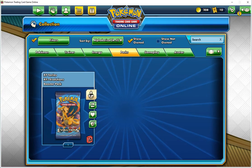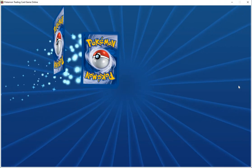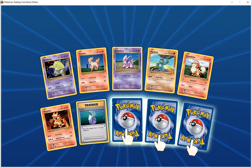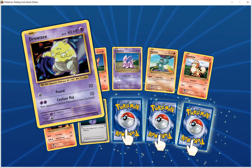One more pack, the last one. No new cards but three special cards. Drowzee HP 60 psychic, pound does 10, confuse ray does 10 — your opponent's Pokemon is now confused.